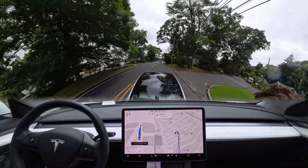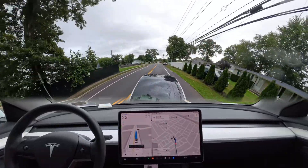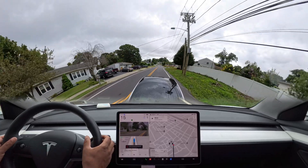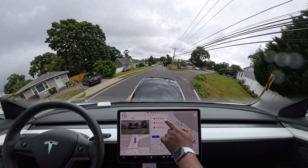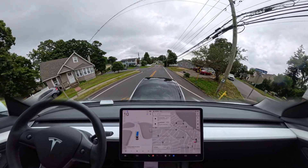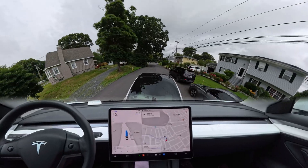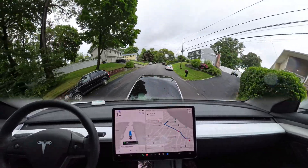We're going to stop here as our first destination is done. There is a car behind us — we'll see how the car handles this situation. It is trying to make a left here. We're done with the first one. Now we're making this left, and then we're going to go to our first and last stop.